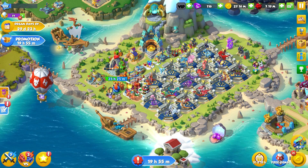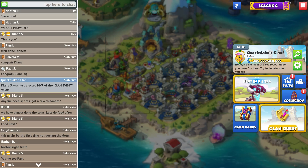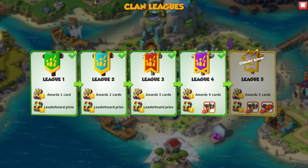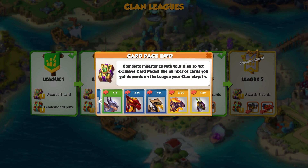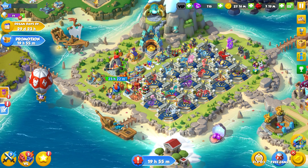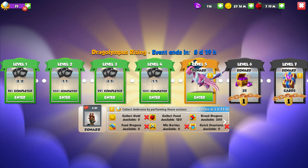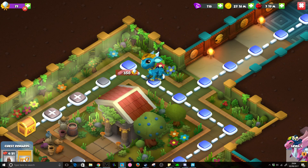Last thing — we got promoted to League 4 in our Windows clan, which means we now have the opportunity to earn pieces for Cutter and Boon, and potentially earn more card pieces, which is great. Good luck with the rest of the event — if you need any help let me know or head over to the Discord where a ton of people can help you out. Thank you very much for watching and until next time!